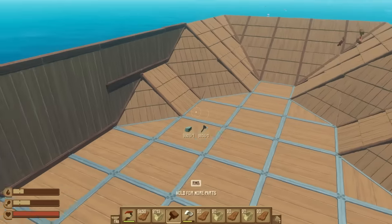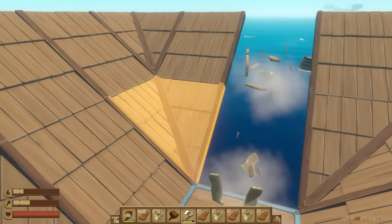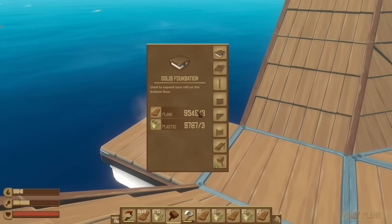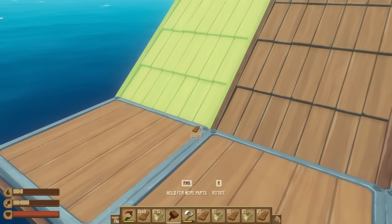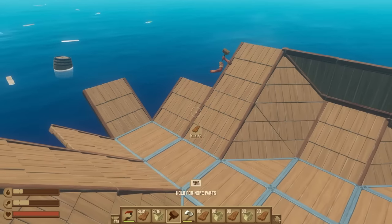I like how this area has turned out, but that front is just not having it. Don't like it, so I'm gonna delete it. And then I'm gonna try putting in another floor piece right here. And of course, I'll fortify that and then start working around it again. Put that there, that there, that there. It might still be the same problem I just had.